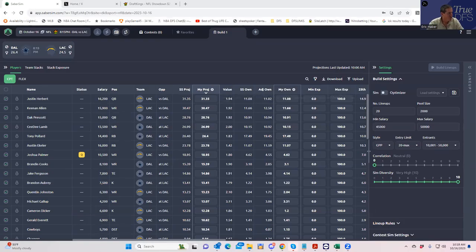Hey everybody, this is Sheets and I'm going to be doing an early lineup build for the Chargers-Cowboys slate for this evening. I hope everybody had a good weekend. What we're going to do is use the TrueDFS projections, which are my projections, and the SaberSim ownership projections. The reason for that is I'm just not very confident in my own ownership projections at this particular point.